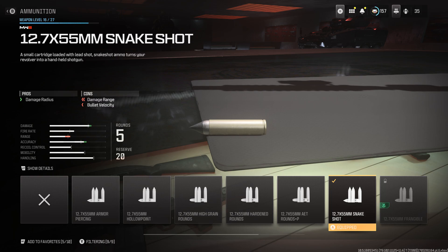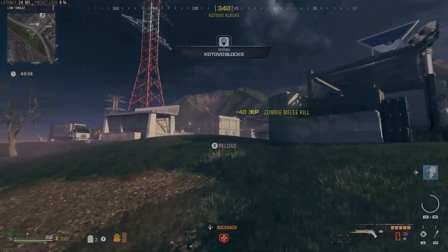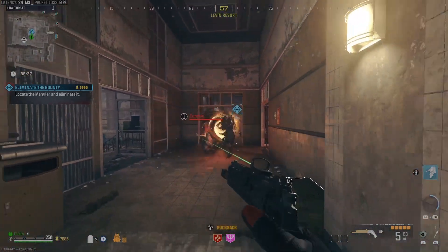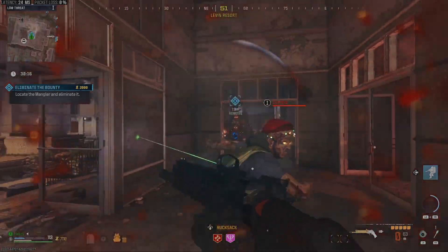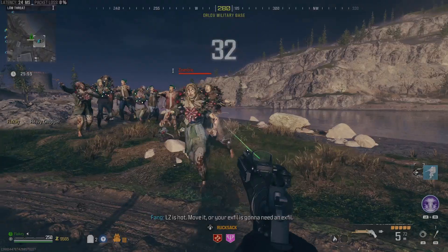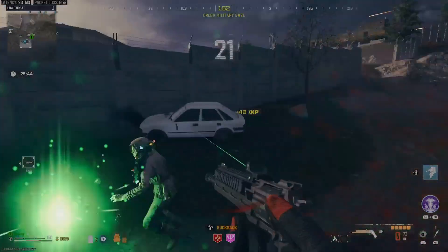Snake Shot. This lead-filled cartridge acts as a way to turn your hand cannon into a compact shotgun. While the shotguns in-game leave a lot to be desired, this cartridge most definitely does not. Boasting high damage output in each round, it allows you to deal massive amounts of damage per shot, catering to a big game hunter role quite well. You do take a hit to bullet velocity and range, but what you get in return more than justifies the trade-off. Pair this ammo with akimbo and you have a sheer juggernaut that can take down the biggest and baddest enemies in Modern Warfare Zombies. Try it yourself and let the results do all the talking.